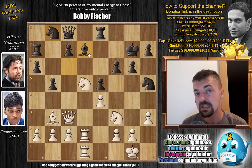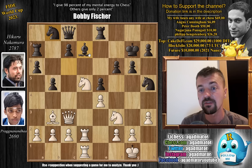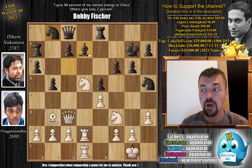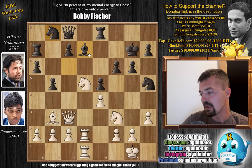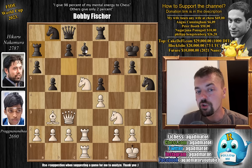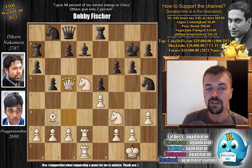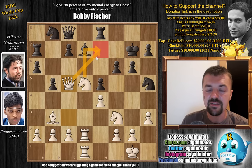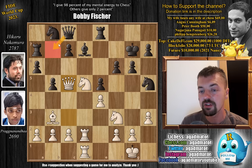As Pragnananda already won the first game, this means he is now ready to eliminate Hikaru from the FIDE World Cup. Feel free to pause the video and try to find the move that wins the game for Pragnananda while I give you a couple of seconds. For those who were able to do it, congratulations on spotting that the rook on a7 is undefended. For those who just want to enjoy the show, it is queen to c5 — not just because the rook on a7 is undefended, but because you also gain access to the e7 square.